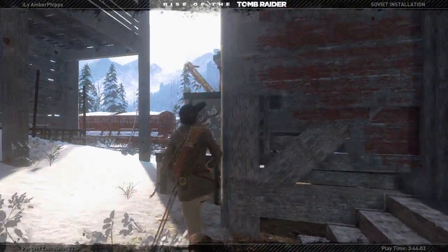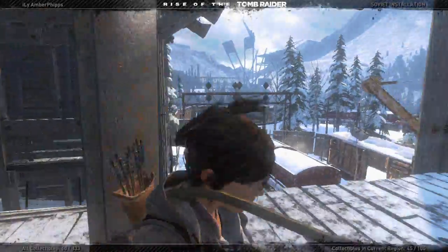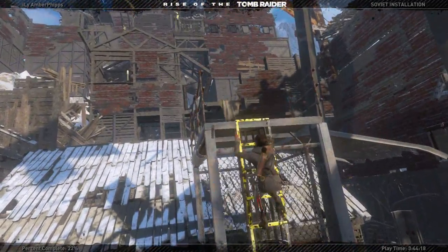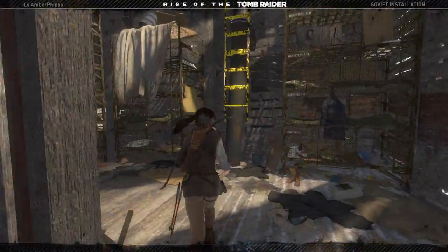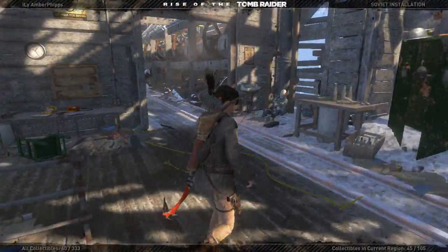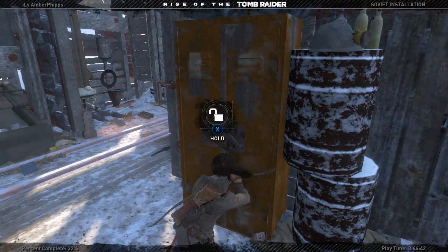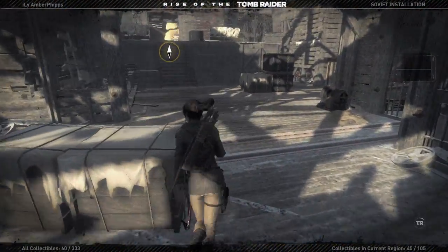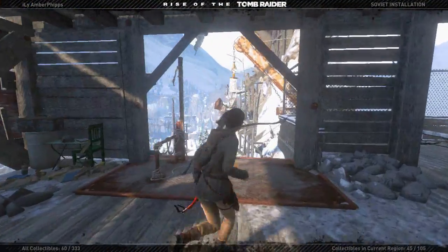Son of a bitch. All right, back all the way to the top we go. Come on Lara, move, we gotta move. I don't really get the point of that slide down if they're gonna put a zip line up top. There's got to be something for you to connect — shoot the arrow. Oh, how did I miss this stuff? Probably more poison arrows that I don't need. Yep, more poison arrows. All right, we're back up here — let's go do this.